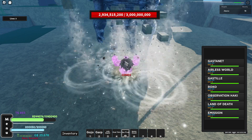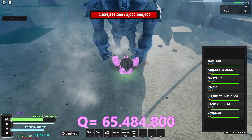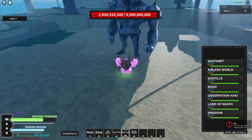The Gas net Q move does 65 million, 484 thousand, and 800 damage. There we go. Now let's move on to Airless World.